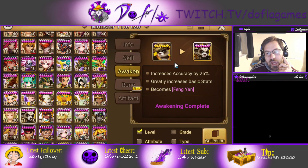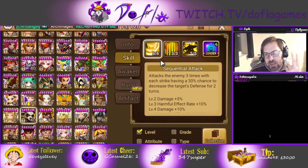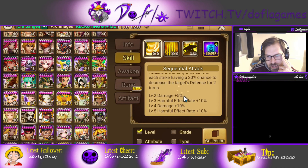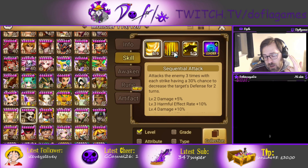Accuracy now awakens into him — thank god — because it used to awaken into something else. Accuracy awakening is actually really good because the defense break on skill one is really, really important. Skill one has defense break with a 50% chance and it's free hits, so you have a 50% chance for free.